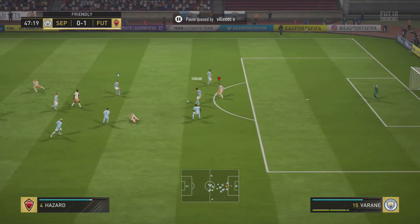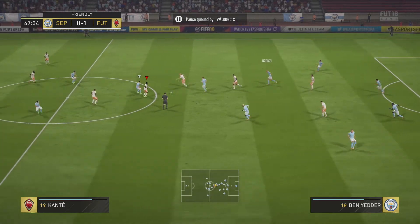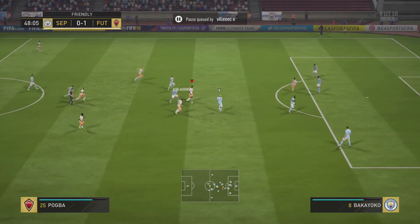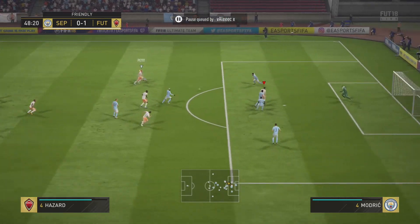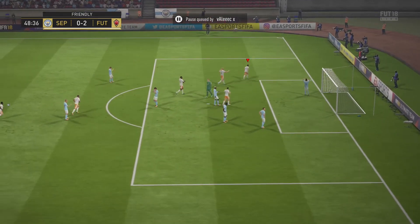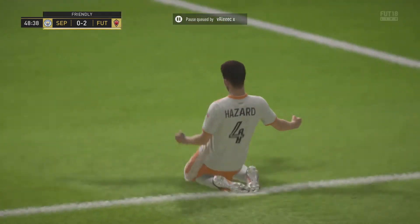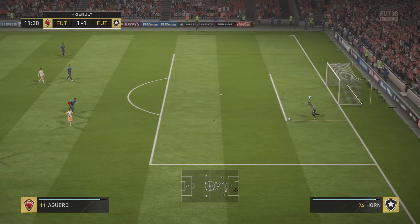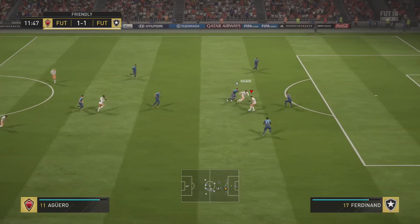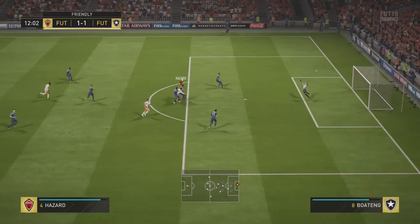Next highlight — a bit of lag there to be fair. Again winning the ball up high; FIFA is just all about winning the ball up high and who can keep the ball better this year. Eden Hazard works the space, good finish again in off the right-hand post. Typical finish there from Hazard — again these are just typical FIFA goals, nice 1-2 there.